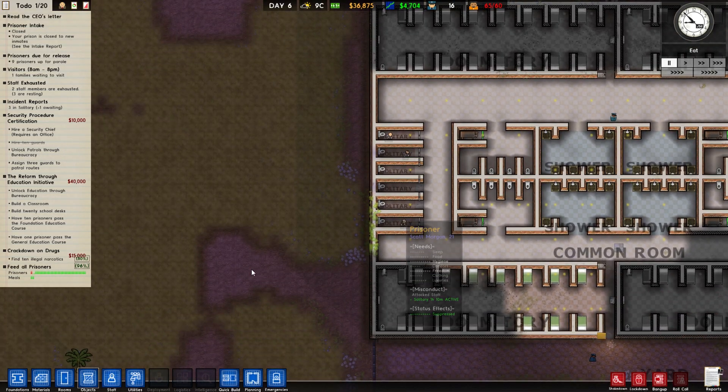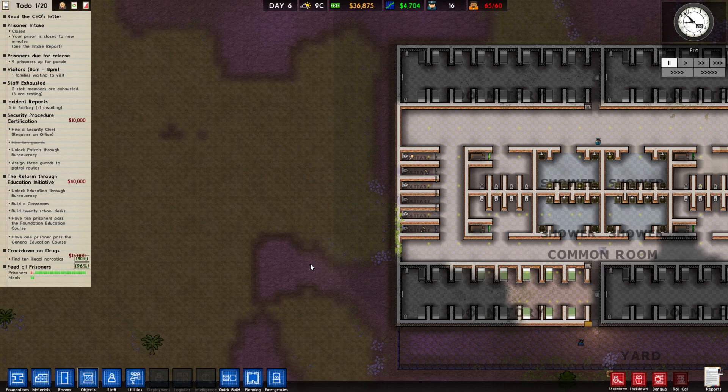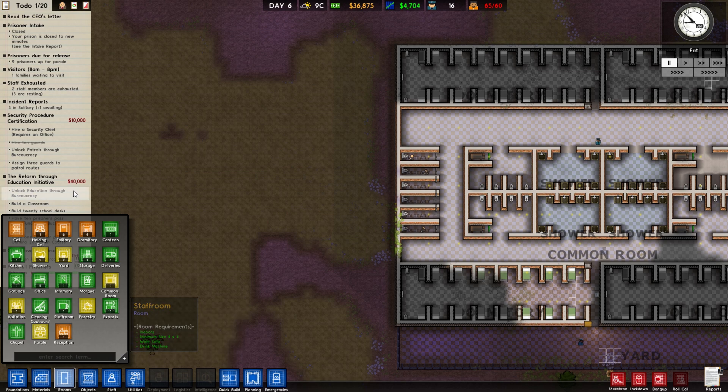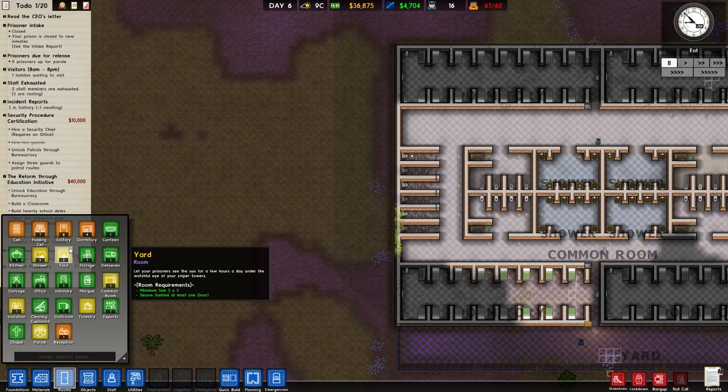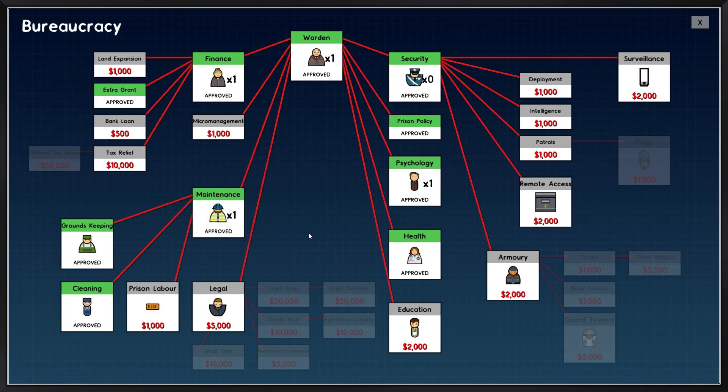How big does the classroom have to be? There are 20 school desks, so it has to be at least 20 slots large. I can't unlock classroom because I need education — well, we can sort that out. Where's education? Blindness setting in — I cannot see education on this screen. Oh, you can make cells smaller too. There it is, right in front of me obviously. So we'll get education sorted. We assume it has to be at least 20 long, so let's go for 25.